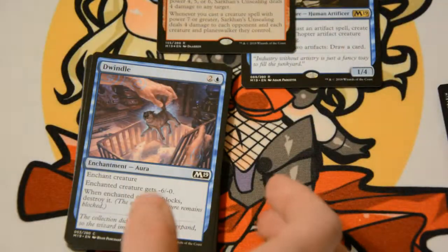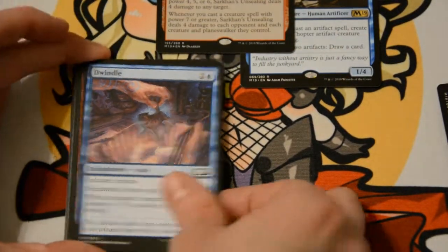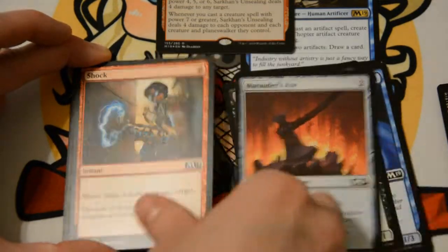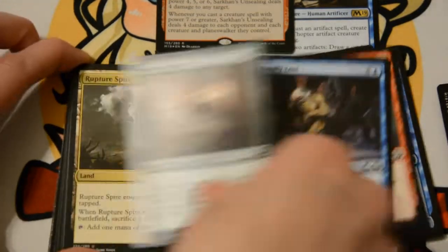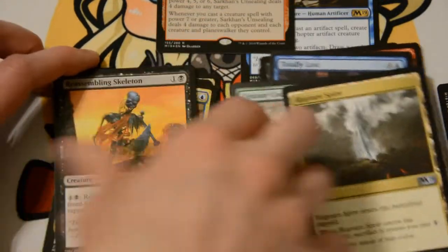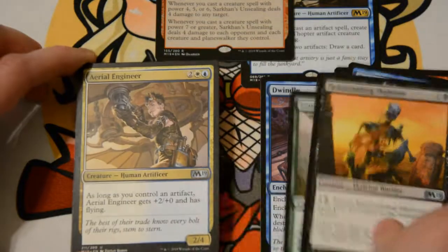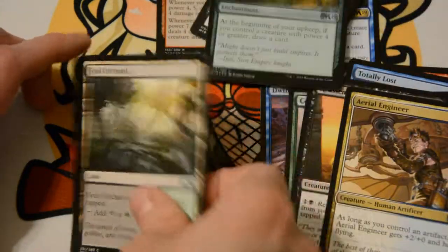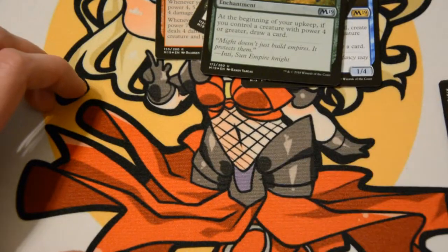Carefully — I gotta find the scissors so I can save these better. Dwindle, Surestrike, Mighty Leap, Omen Speaker, Child of Night, Marauder's Axe, Totally Lost, Centaur Courser, Rupture Spire. I think I just skipped to the rare — my bad. Reassembly Skeleton, Aerial Engineer, Apothecary Lich, and Colossal Majesty is our foil. Sweet!